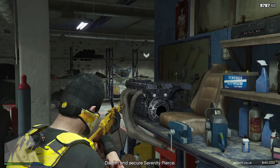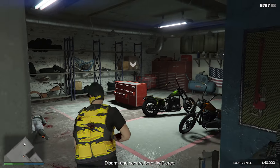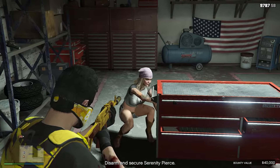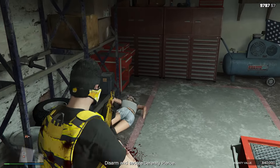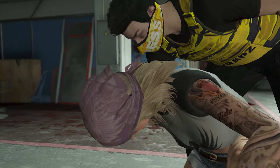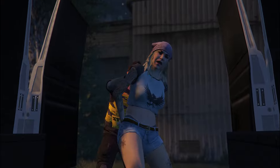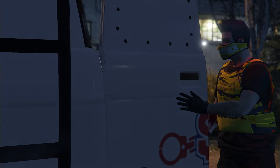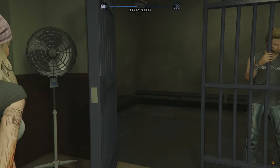Back at the computer we have three blue targets available. We're going to go with Serenity Piers as she's worth the most money. I'll be honest, I don't really care about the mission introduction — you can just follow the on-screen instructions. The startup was actually quicker than expected, and from here you get respawned out into free mode to begin the mission.